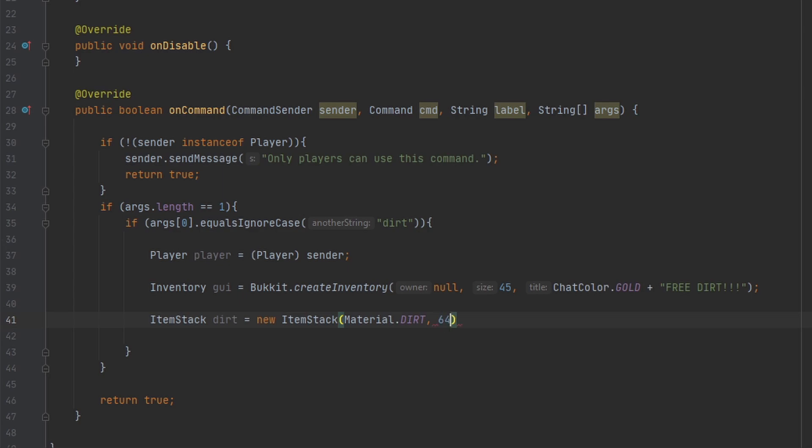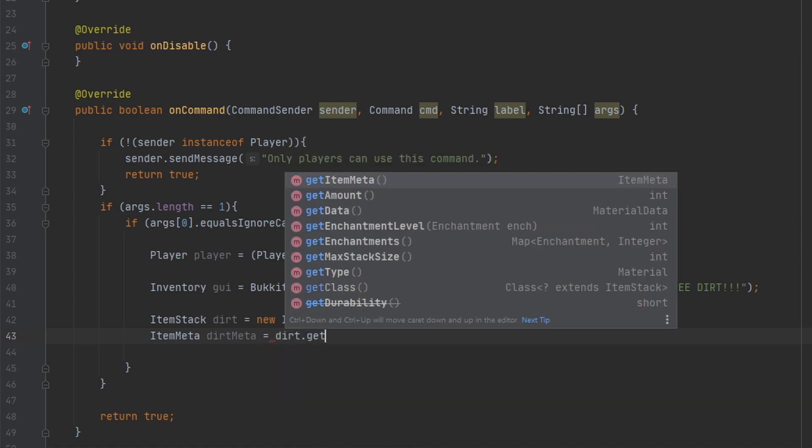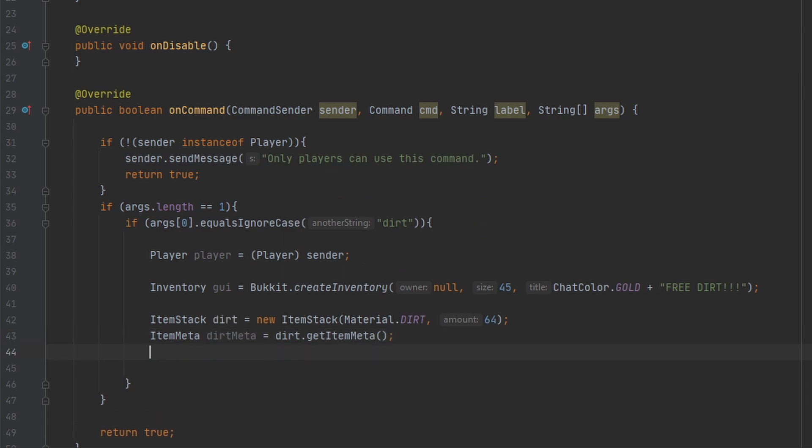We could leave it here but it's gonna be a stack size of one. I want it to be a full stack size of 64 blocks, so I'm gonna put an amount in. To change the display name, lore, or any other item properties, you have to edit the ItemMeta. So we need to get the ItemMeta from the dirt item.